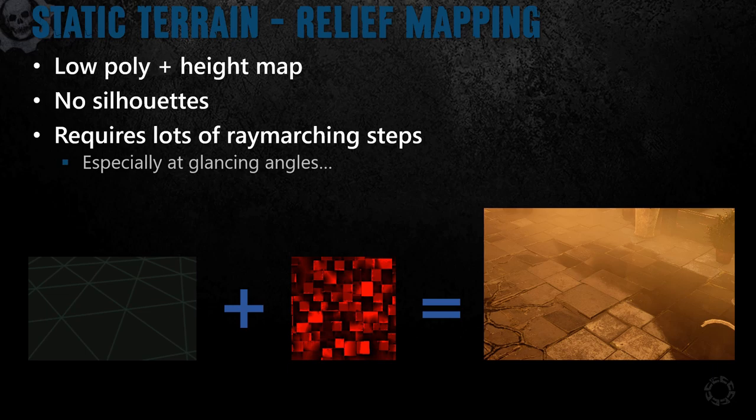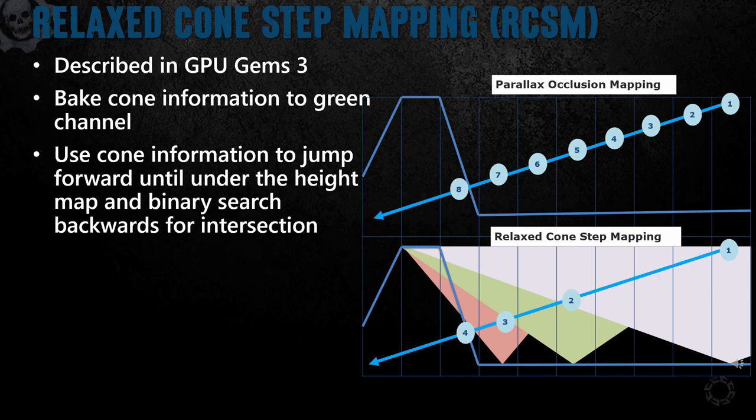This is where relaxed cone step mapping, or RCSM, comes in. GPU Gems 3 has a thorough description of how it works, but here's a quick high-level breakdown. Parallax occlusion mapping walks down the height map pixel by pixel until it gets a hit — each column represents a pixel in the height map and the numbers represent each ray-marching step. Parallax occlusion mapping is pretty brute force. It can be tempting to do a binary search or take larger steps, but without extra information there's no way to know how far you can jump without potentially skipping a small bump in the height map.